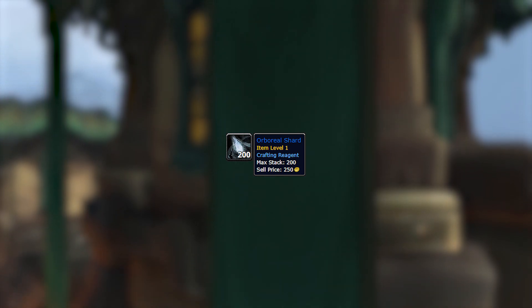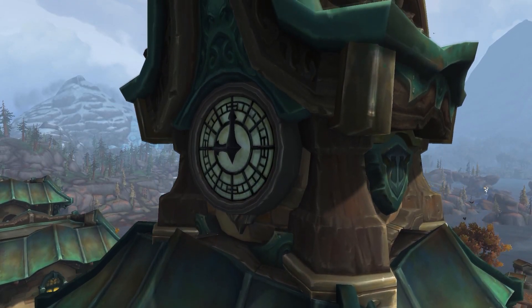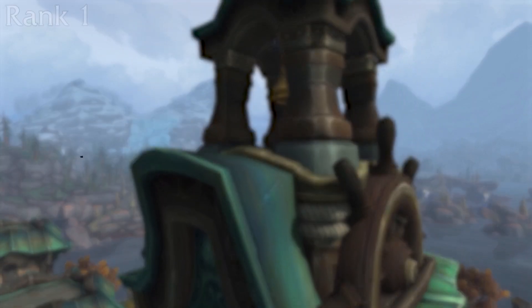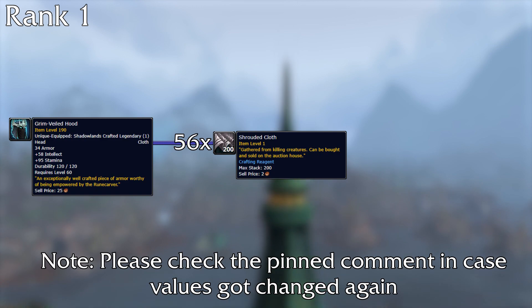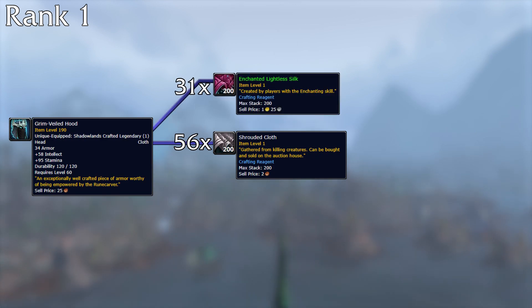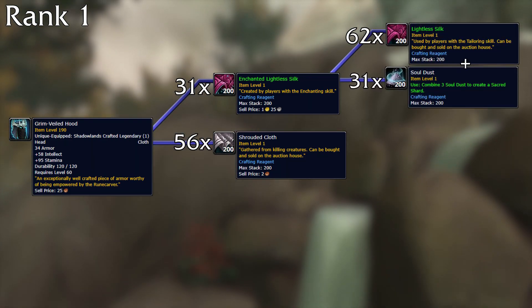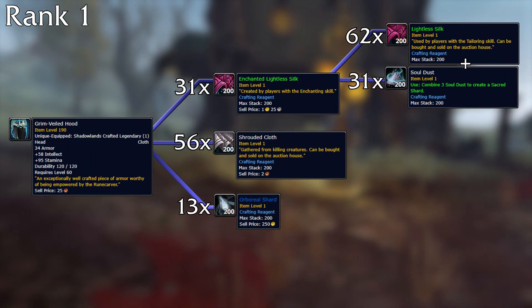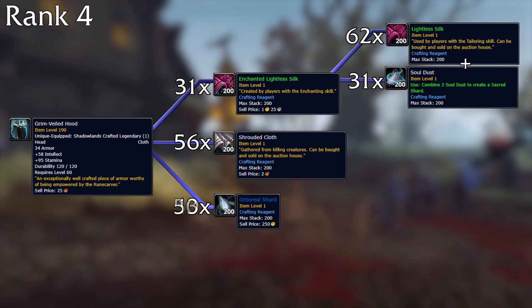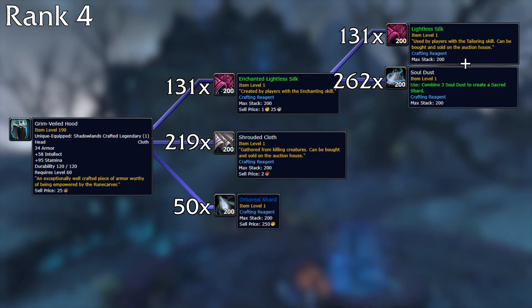Since the required mat amounts for different gear slots differ — bracers cost less than a chest piece for example — I'll explain one piece per profession, as every craft uses the same type of mats with only the quantity varying. Also, every legendary craft requires different quantities of orboreal shards, which you can buy from a vendor for 250 gold each. Starting with tailoring, which is the easiest and cheapest by far: a rank 1 helm requires 56 shrouded cloths (dropped from humanoids), 31 enchanted lightless silk (made by enchanters using 2 lightless silks and a soul dust each), and 13 orboreal shards. A rank 4 requires 219 shrouded cloths, 131 enchanted lightless silk, and 50 shards.